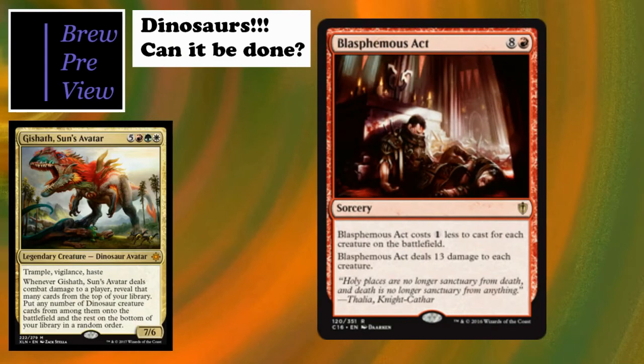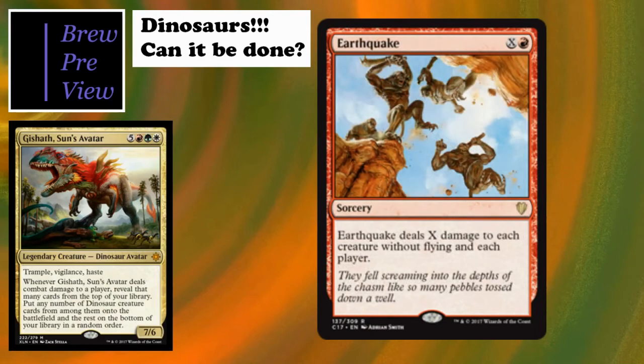The old-school version of that is Blasphemous Act - really good in the deck. If you're in a pinch and need a board wipe and luckily have some enraged creatures on the battlefield, all of a sudden you're getting benefit from board wiping that nobody else is getting. Then there's Earthquake - a really interesting way to trigger enrage, kill all those Avenger of Zendikar tokens, or address ground threats.